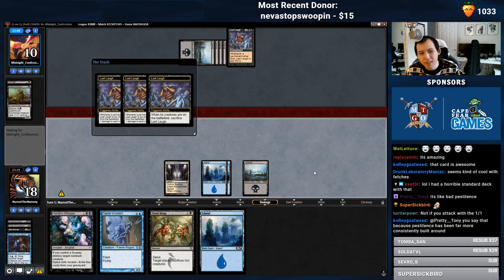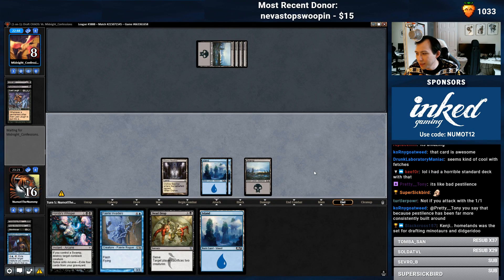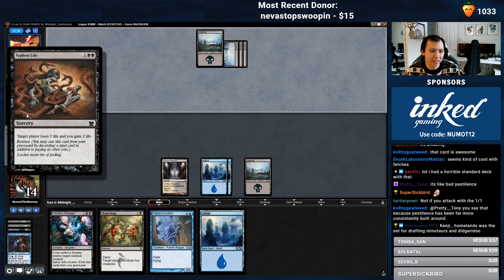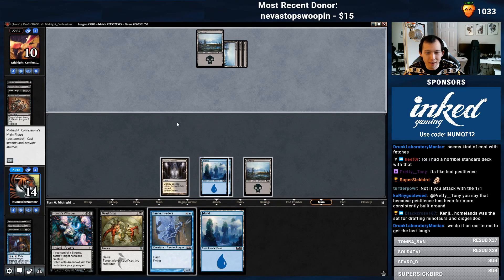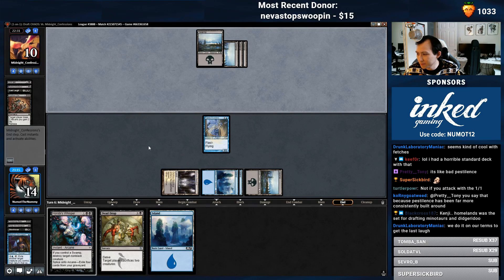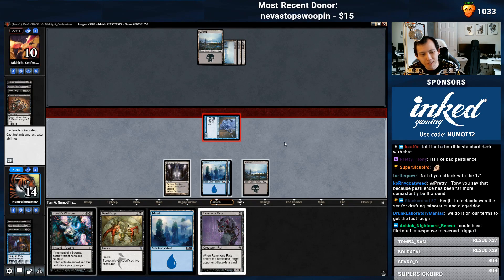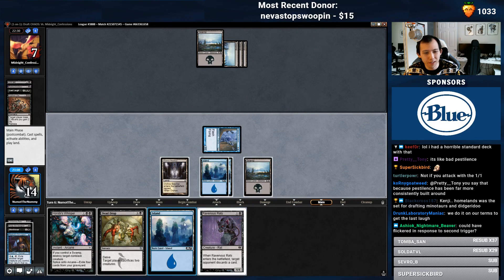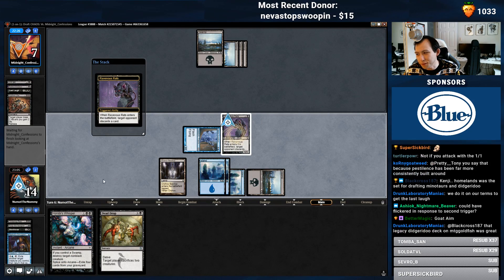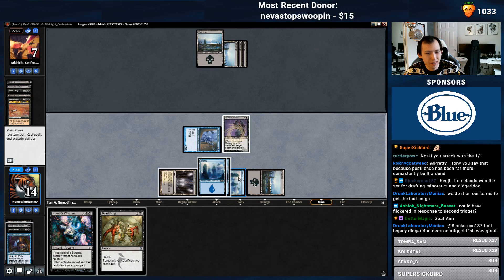We'll do it on our terms. Didgeridoo! Siphon Life! Where's my Beck and Apparition now? Got him. I have to tap the creature to flicker, and so flickering doesn't do anything there because the Smuggler itself is still going to die anyways. So if I just attack with my 2/2s, the opponent blocks with Balefire. Main deck Desolation — interesting.